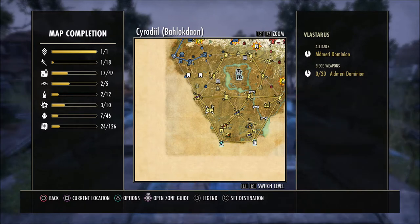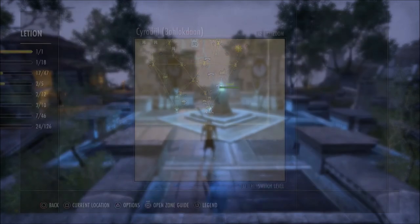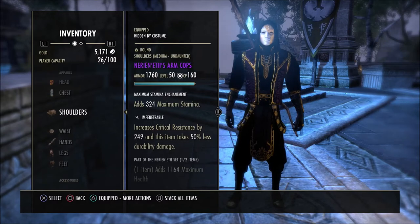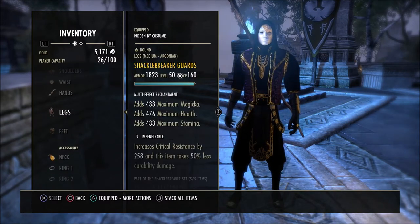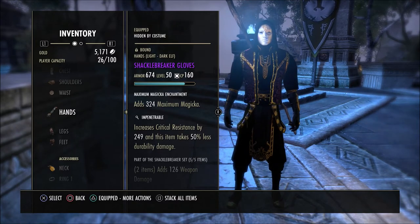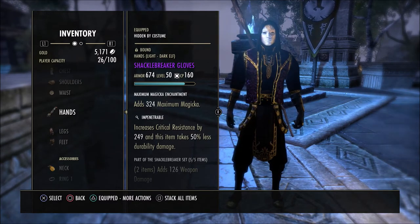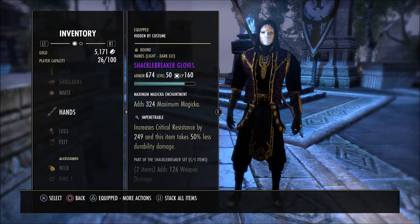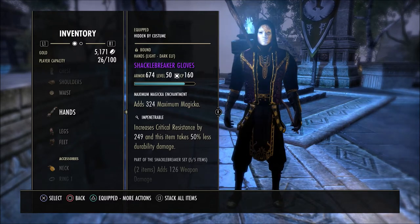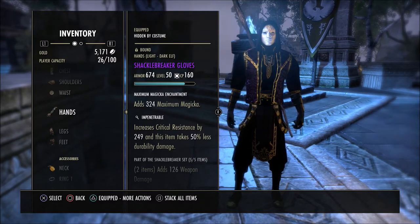Now if you want to go into a Cyrodiil campaign and actually play PvP, my best suggestion is to drop your PvE gear. As you can see, all my gear here has Impenetrable on it — you want something with Impenetrable so you have more damage mitigation. Even if you're not an experienced PvP player, you'll still be able to take more damage and not get killed as quickly. Also, when you go into PvP just put LFG in the chat so you can find a group to run around with — the bigger the group, the easier it'll be to help do damage, heal, or support without having to fight a lot of people by yourself.